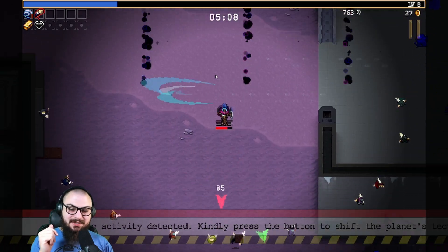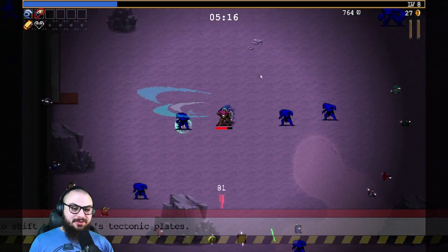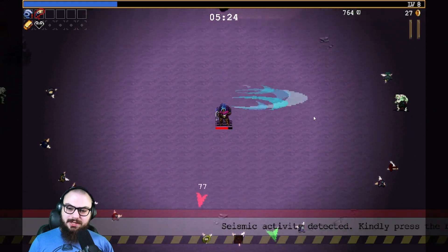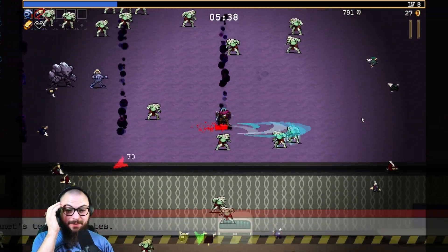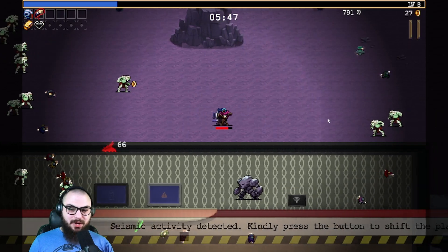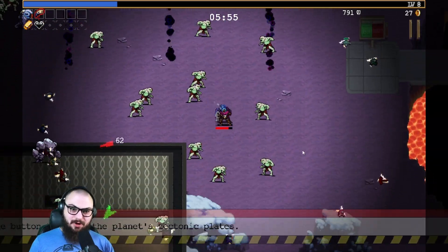Seismic activity detected - press the button. Wait, there are actual timed events here? You don't look like crewmates. What is going on here? Oh wow, this is a very colorful update. I'm just walking into zombies. I should have played way more Among Us because I don't know this map in the slightest bit.